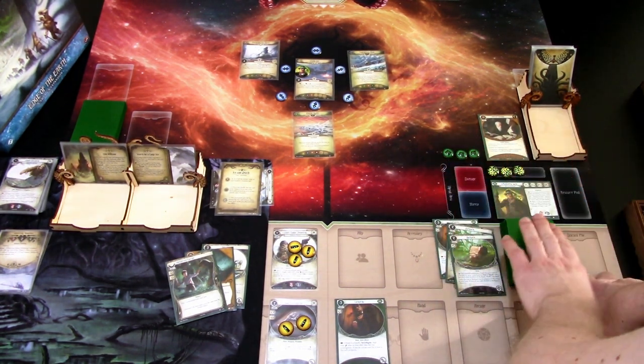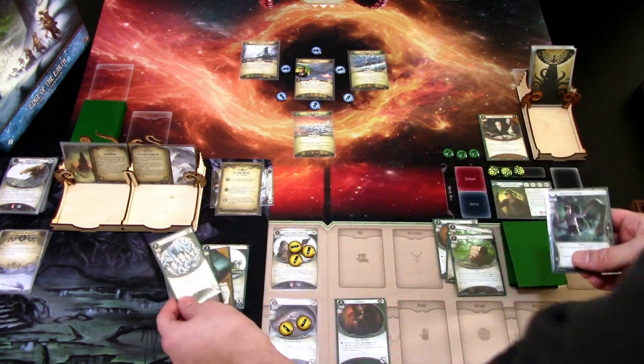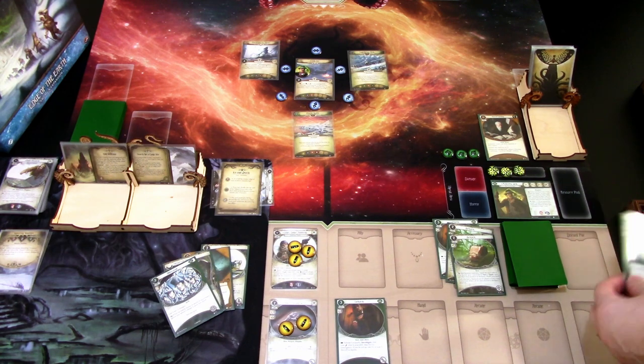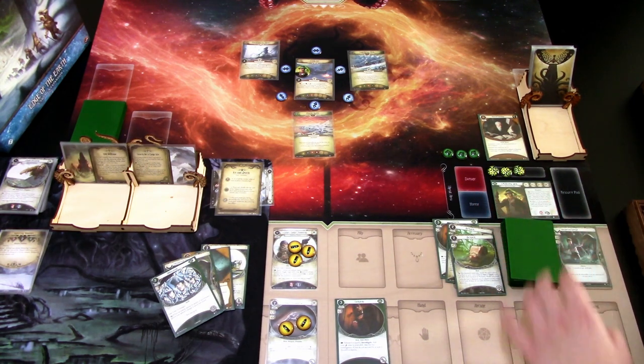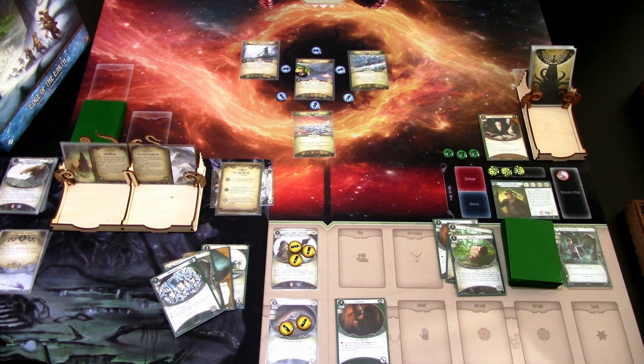That is our turn. We ready up. Forced Learning draws us two cards and we discard one — I'm taking the Obfuscation and discarding the Unexpected Courage. Then we gain one resource.